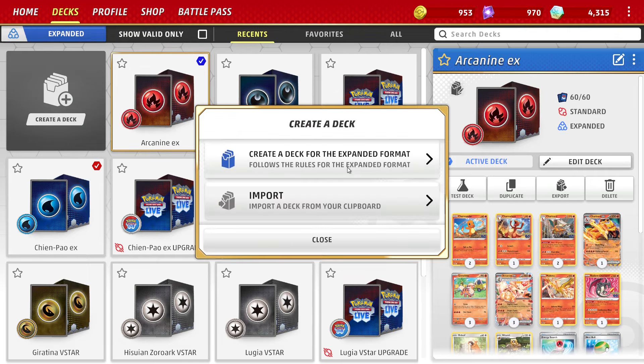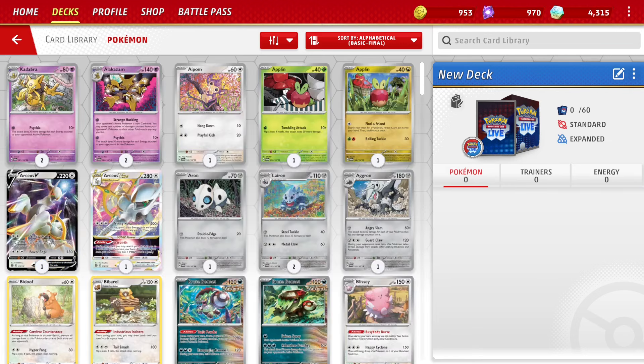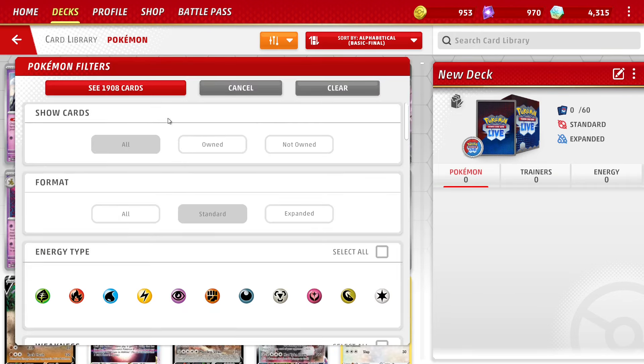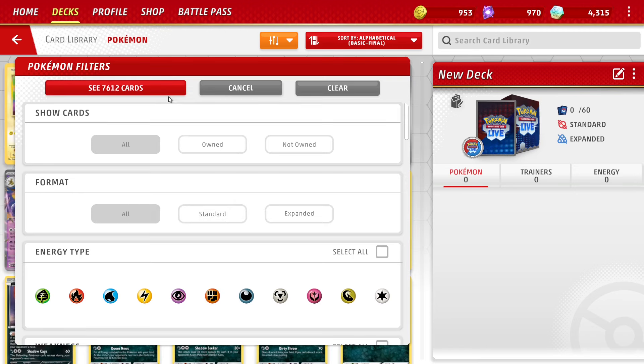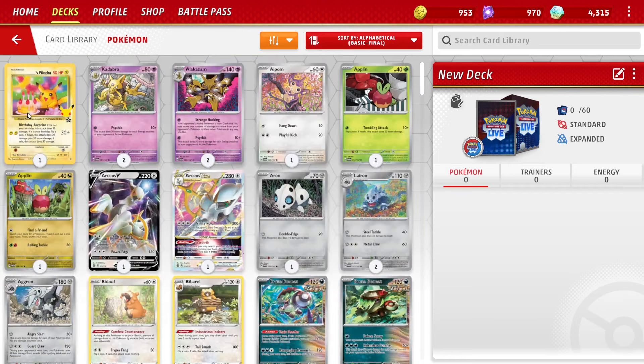You might also be wondering what happened to some of your cards, especially if you migrated from PTCGO. In order to see all of the cards you own, go to Decks. When building a deck, go to Filters and select All under Format — now you can see the cards you have from every generation, though remember, cards from Black and White and X and Y aren't supported yet. You can also see all of the Expanded cards by clicking All under Show Cards.